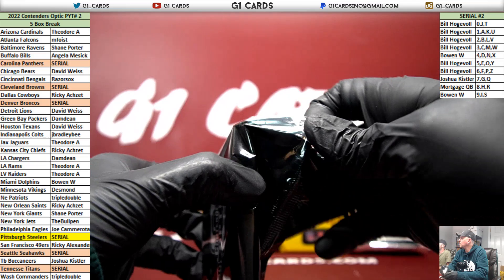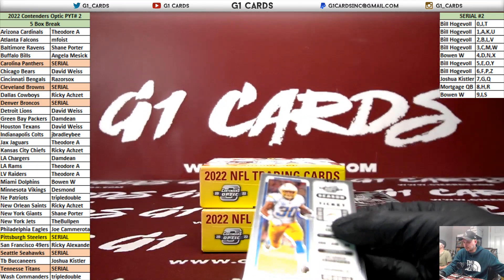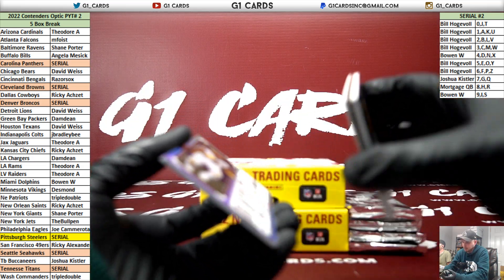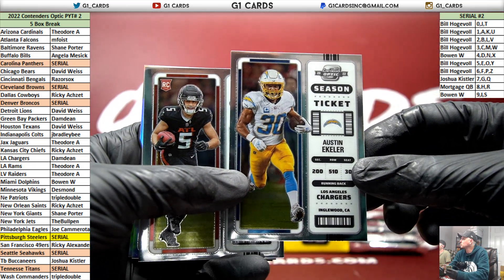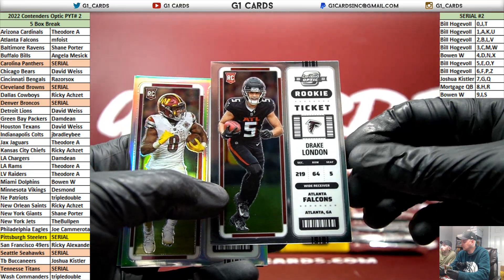Bowman U was awesome though. I really liked Bowman U. Of course we get points. Approved red dot, right? Eckler Chargers. Drake London. What's the base?